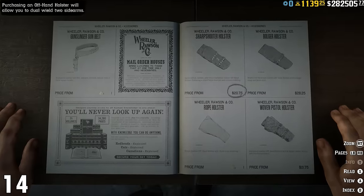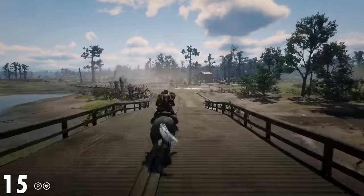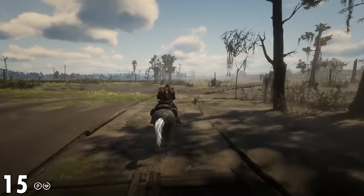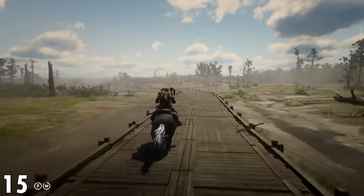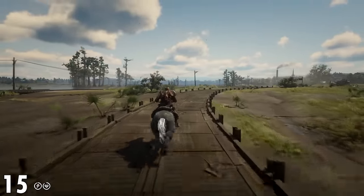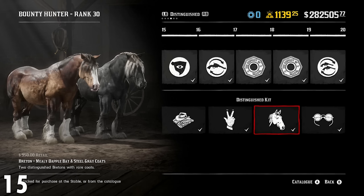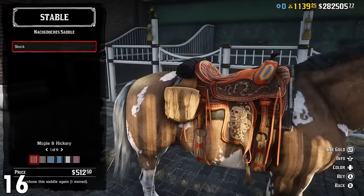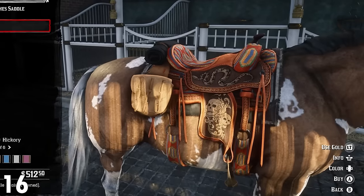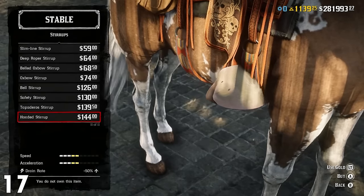Number 14: you should be purchasing an off-hand holster. It doesn't need to be anything fancy — you just need to make sure that you have one, because this will allow you to dual wield. Number 15: as a beginner, just deal with the current horse that you have. The stamina, acceleration, and health are going to be awful, but you won't be high enough in level to unlock the good horses, and you certainly won't have the money. Build up 15 gold bars, buy into the bounty hunter, get to rank 20, and then buy the rank 20 Breton. Number 16: you need to start upgrading your horse, and the best saddle is the Nacogdocia saddle — it has benefits with health as well as stamina. Number 17: the best horse stirrups are the hooded stirrups. They're slightly more expensive, but you can clearly see the benefits.